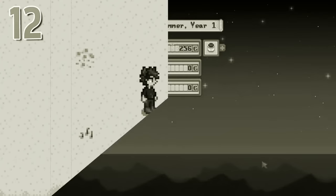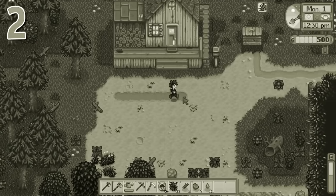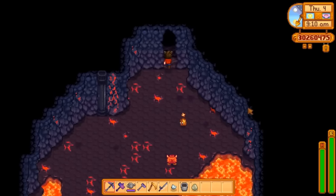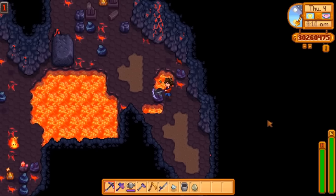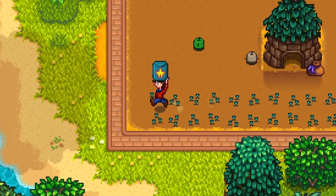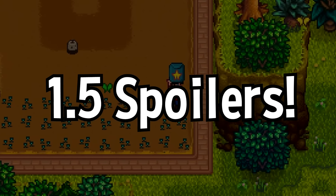I like to make a lot of videos with tips for beginners. Stardew is an intricate game and I try to ease the intimidation just a bit. This however is not one of those videos. A lot of us have been around the block and a lot of players are experiencing the extra 1.5 update content now that it's on mobile. So today we're going to be talking about late game tips to help you work towards the perfection rating and also focus on Ginger Island just a little bit. Spoilers for 1.5 content of course.